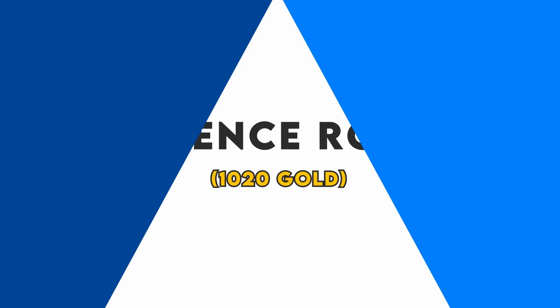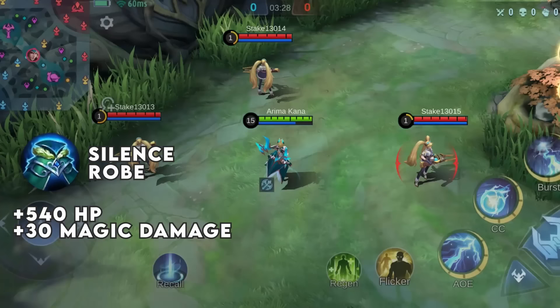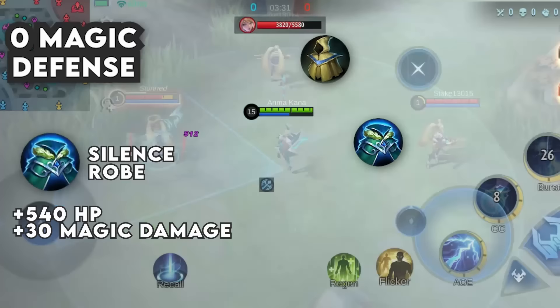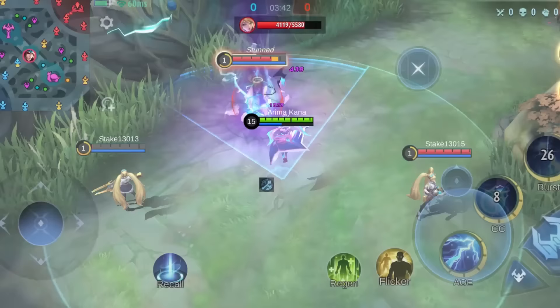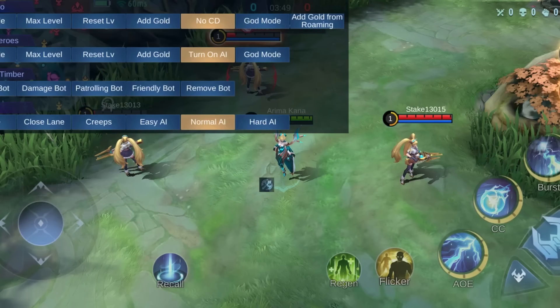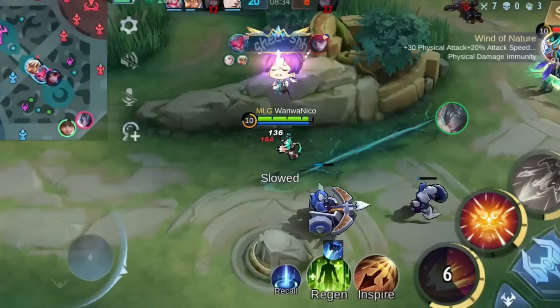Number 8: Silent Row. Despite the name, it doesn't give you the power to silence your enemies. Instead, you get 540 HP and 30 magic defense without any unique passive. This tier 2 item gives you better magic defense and more HP for extra sustainability, so you should upgrade that poor man's cloak when the magic damage starts to hurt too much. You need to upgrade it to Oracle or Athena's Shield later on though, because otherwise this item is just way too expensive. As a marksman, it's often better to get a hybrid item like Rose Gold Meteor anyway.